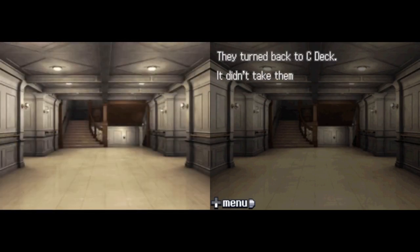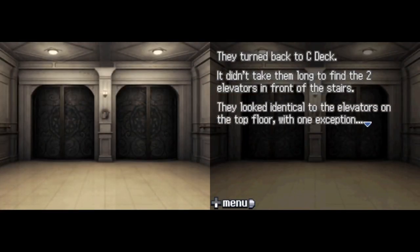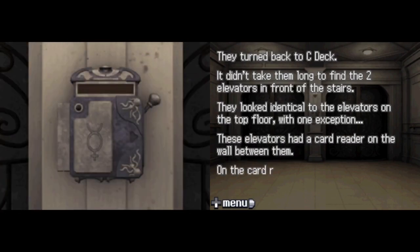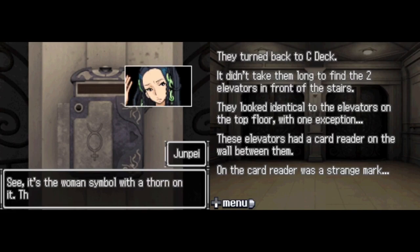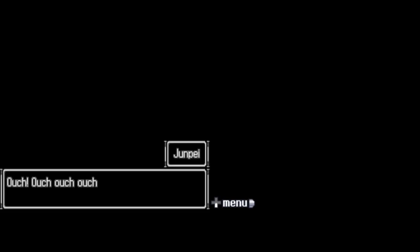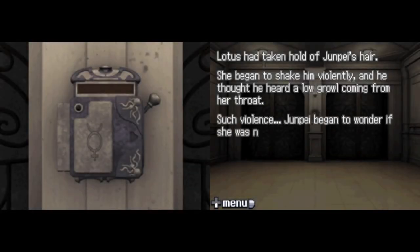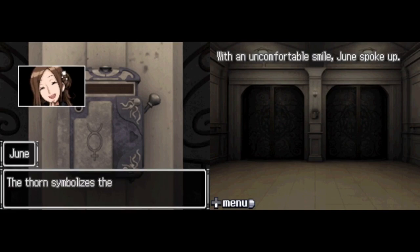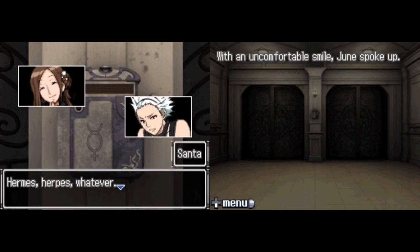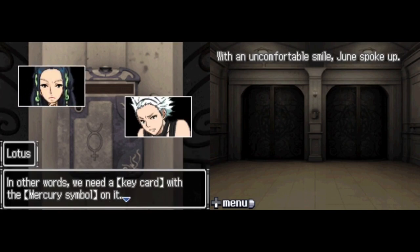They turned back to C deck. It didn't take long to find the two elevators in front of the stairs. These elevators had a card reader on the wall between them with a strange mark on it. It was Lotus's symbol — a woman's symbol with a thorn, which Jun clarified was actually the Mercury symbol, with the thorn representing the wings on Hermes' staff. Without a key card bearing the Mercury symbol, the elevators weren't going anywhere.